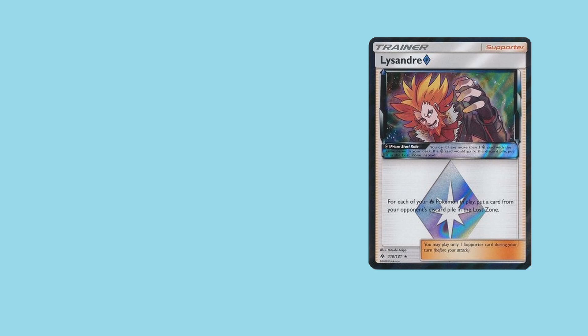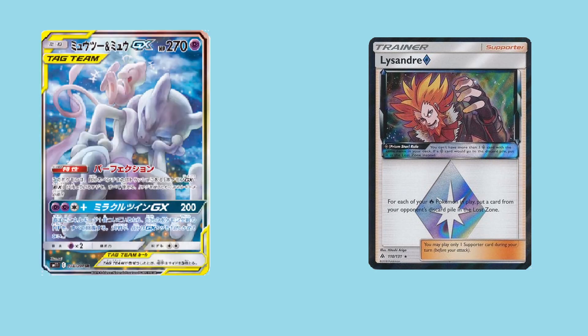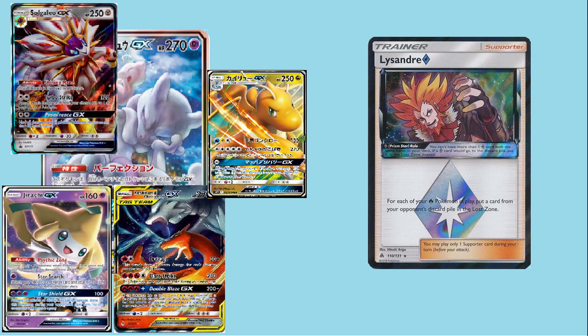I think the most devastating effect this card can have in a game is playing against the Mew and Mewtwo tag team deck. Mew and Mewtwo's ability, Perfection, allows them to copy the attacks of any Pokemon in your discard pile or on your bench. This really gives the card a massive amount of versatility, seeing as you could simply discard a stage 2 Pokemon and be able to use its attack the same turn, skipping the evolution chain completely and allowing you to save a turn or two. However, if these stage 2 Pokemon aren't in your discard pile and are in the lost zone, Mewtwo's ability is not effective and it loses basically all of its versatility, forcing it to use its standard attacks.